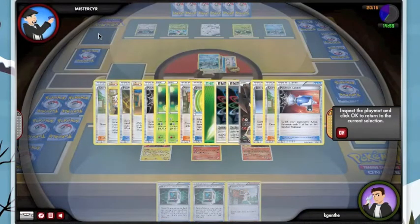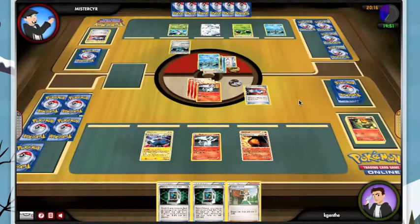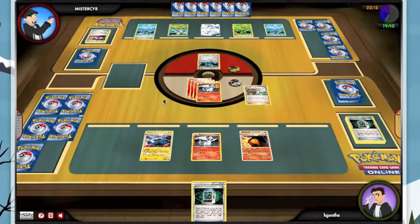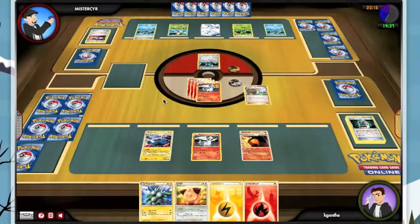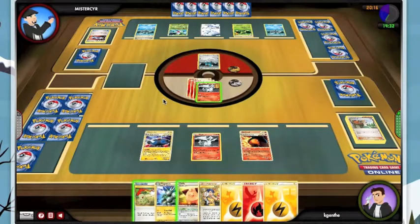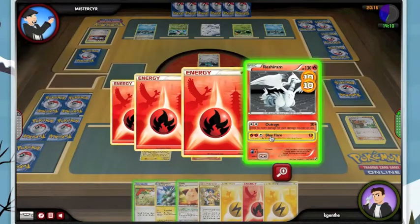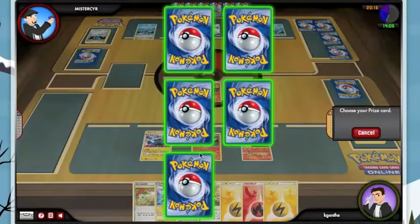Cobalion has a two retreat cost, this Virizion has a one retreat cost. If he doesn't have that many metals left in play, this Cobalion might not be that useful. But honestly, in either case, neither one of them are going to help him anymore. So I see a Grass and two Rainbow energy - two Rainbow is good to know, that's going to be handy later on in the match. I decide to just go ahead and take out the Cobalion.